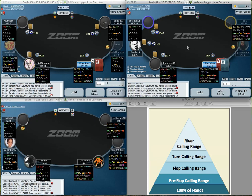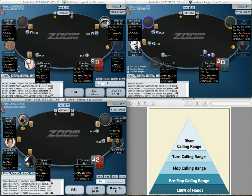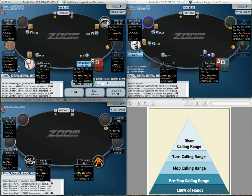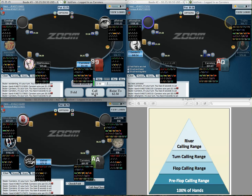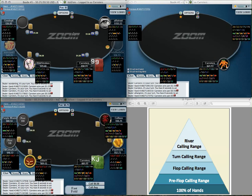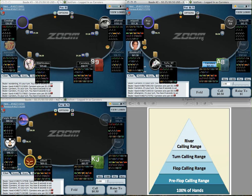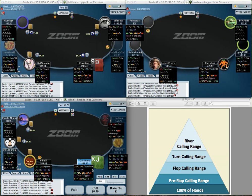Clear squeeze for value here — squeeze fold. Happy if the fish calls me, happy to win the pot, not so happy to get four-bet but that's okay. Flatting nines here just for set-mining purposes against the fish — I don't want to squeeze because the fish isn't opening wide enough for that.